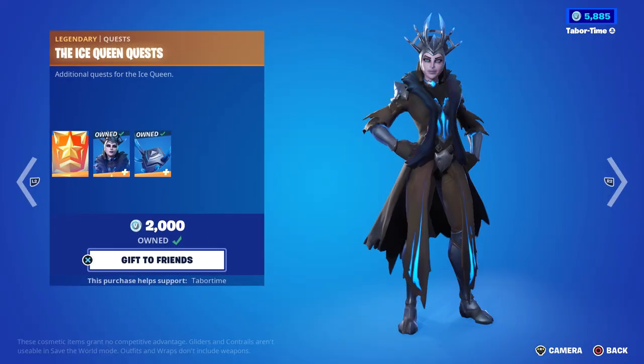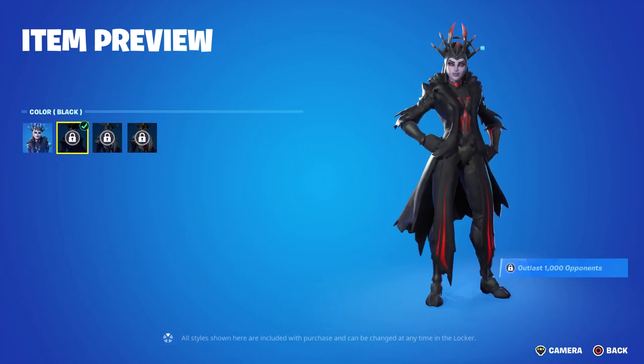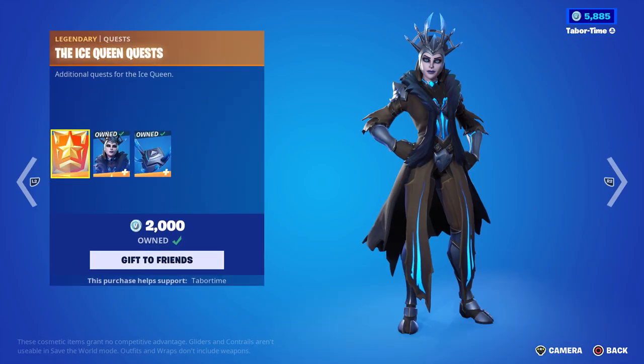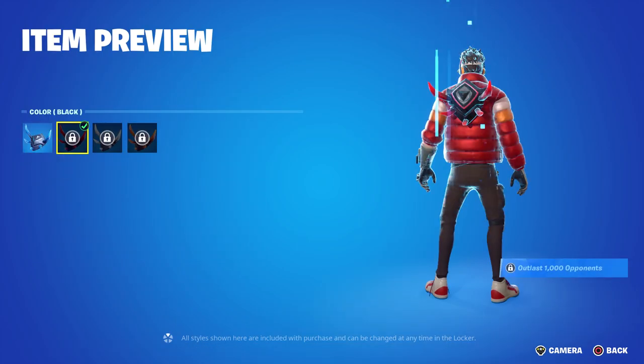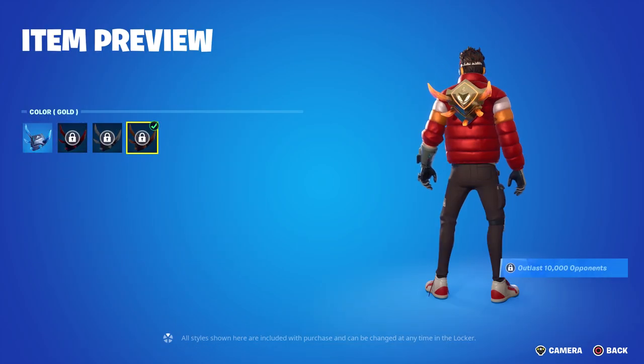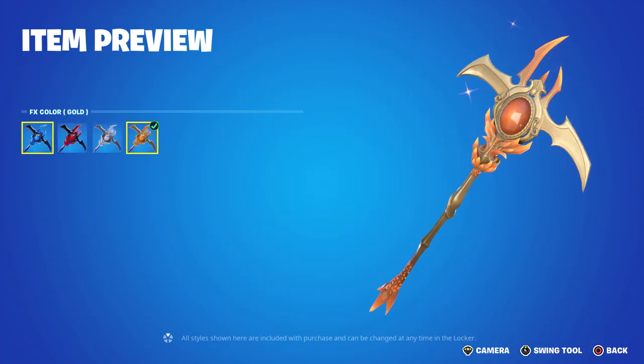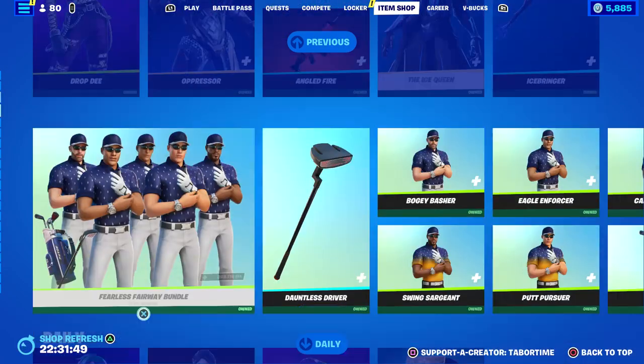The Ice Queen has four different styles with some of the hardest challenges in the game — not hard per se, but time-consuming. For the last one, gold, you have to outlast 10,000 people. Solid skin though, the back bling is cool as well. With the pickaxe you get all four styles right off the rip, but not for the skin or back bling.